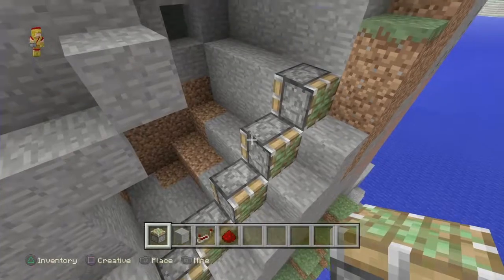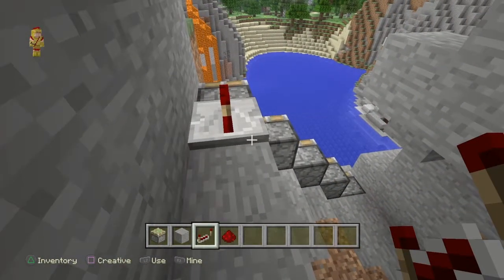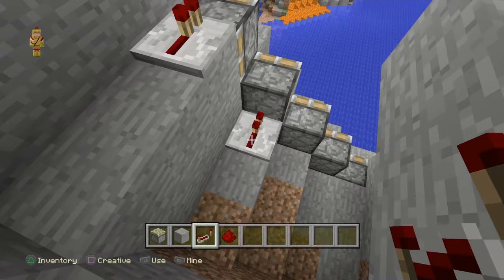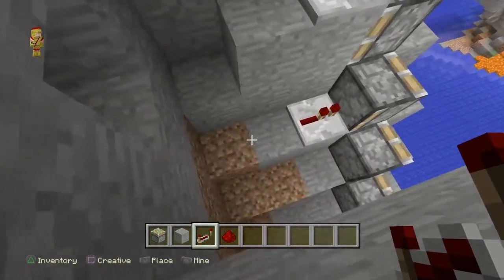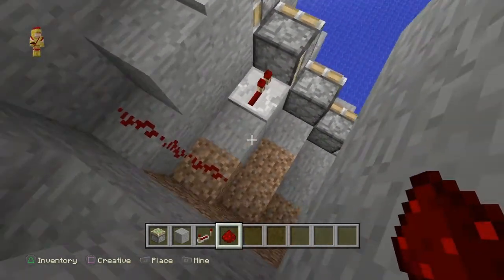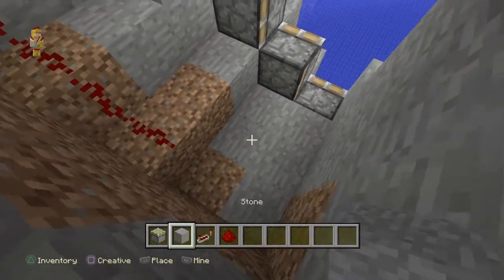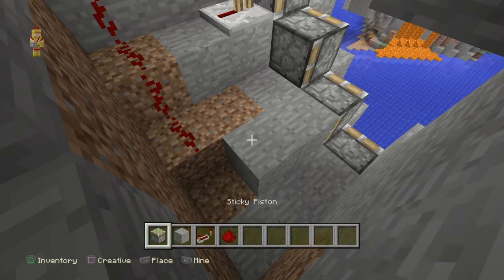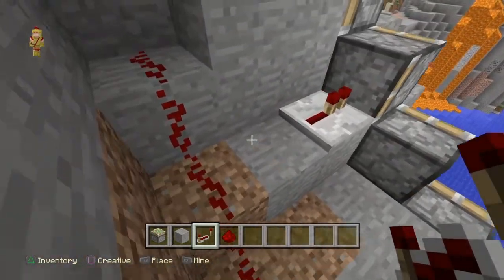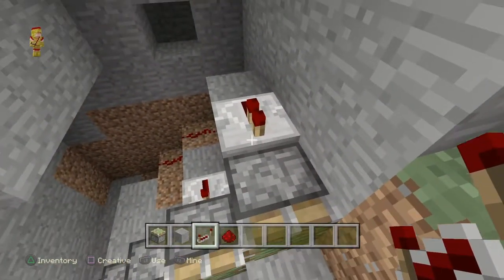Here we go — this is what you do. You line it up, so that's one right next, one boom. I have two blocks like that. Now with your repeater, you're going to hit it once here.